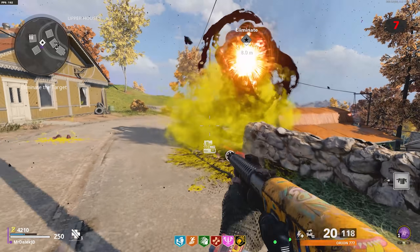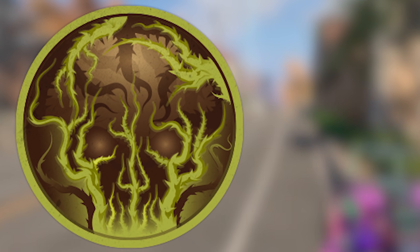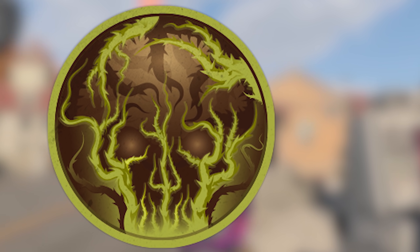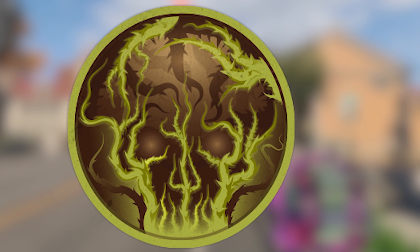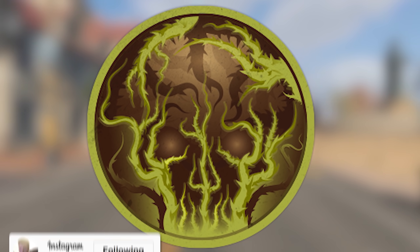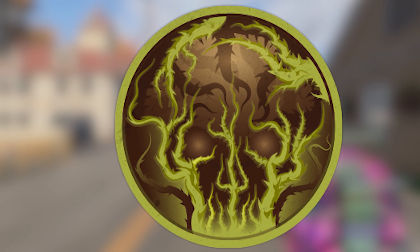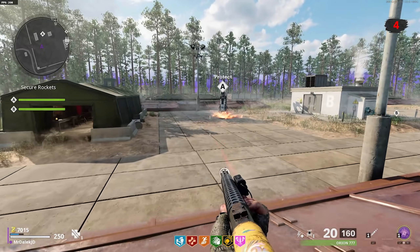Treyarch has teased something else coming with Season 3 — they've changed their profile picture to an image which seems to suggest a new field upgrade coming to the game. It's in the exact same style and design as every other field upgrade. Looking at it, it looks a little bit like Zetsubo no Shima, where we have a skull wrapped around a load of vines, similar to what you'd see in Zetsubo no Shima.